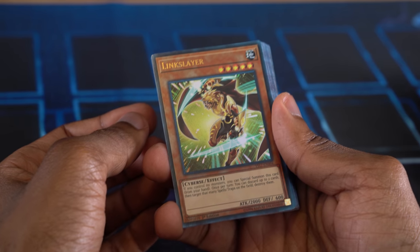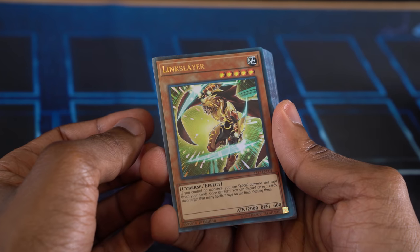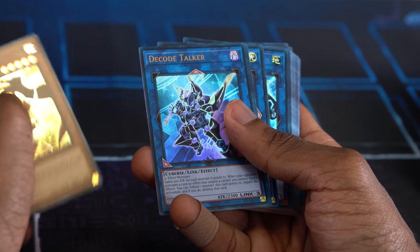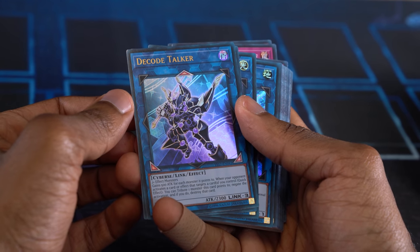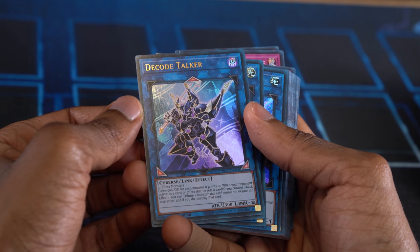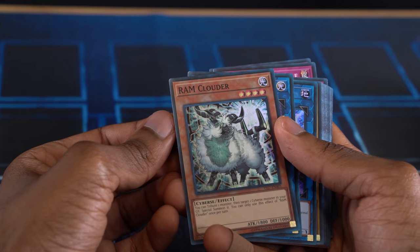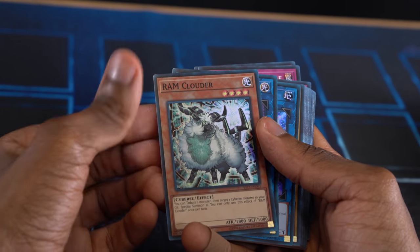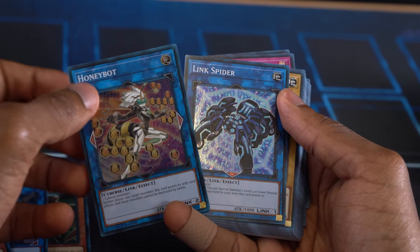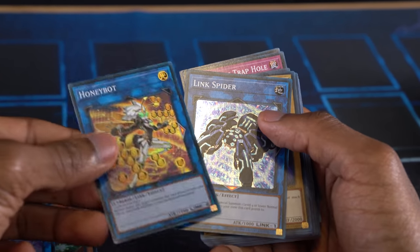The first card is Link Slayer — if I control no monsters I can Special Summon it, like Cyber Dragon, and I can pitch two cards to target that many spells and traps and destroy them. We've also got Decode Talker, the premier Link Monster, who was pretty popular early on. He gets 500 attack for everything he points to, and if your opponent uses anything that targets cards, I can Tribute a monster he points to and negate and destroy it. Ram Clowder, Honeybot, and Link Spider are my other Link Monsters.